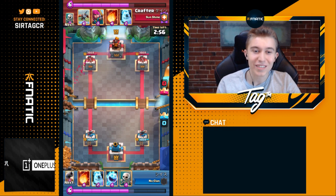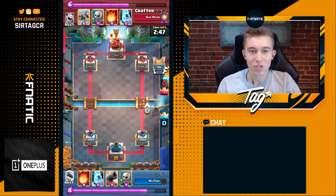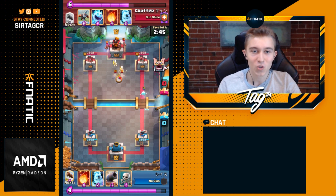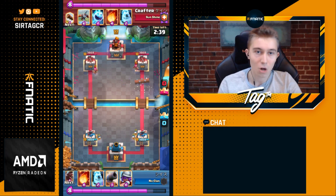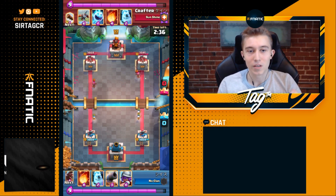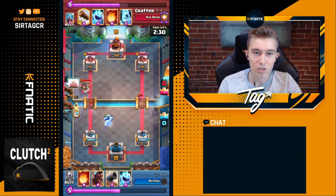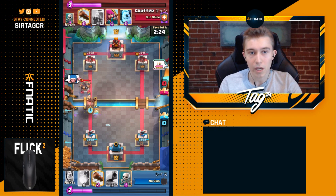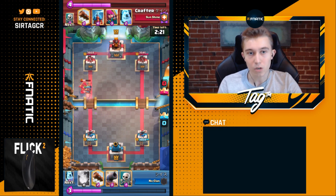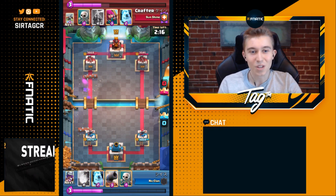The next matchup Crafter is showcasing is against 2.6 Hog Rider — one of the better 2.6 players on ladder. When playing this matchup as a 2.6 player, you always go Ice Clone and Musketeer to shut down the initial X-Bow, and if you can, go Hog Rider opposite. Generally, the Hog Rider baits out the Tesla from the opposite lane and the X-Bow doesn't break through because Musketeer and Ice Clone shut it down. Crafter gets an amazing Fireball down and baits out the Hog Rider.